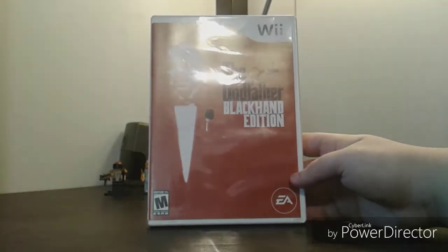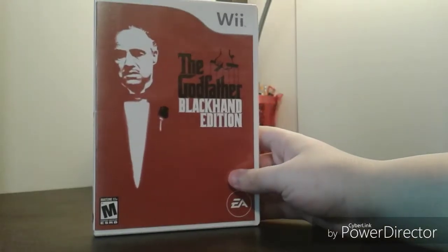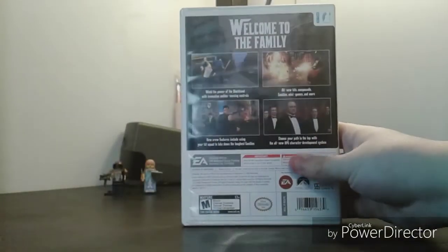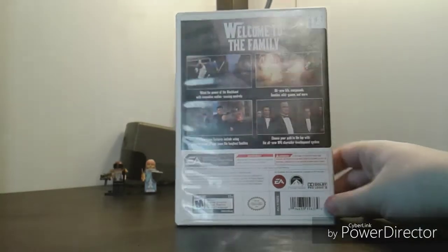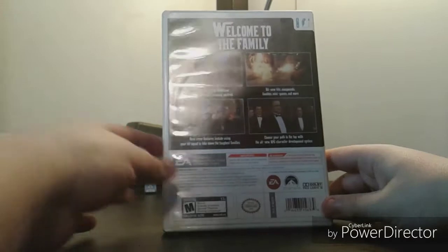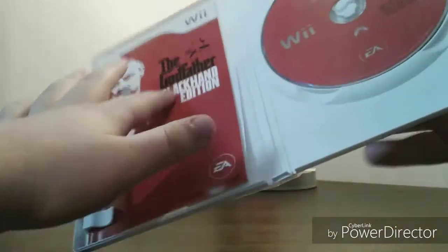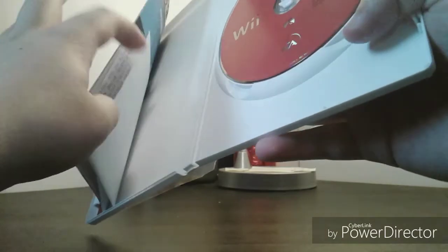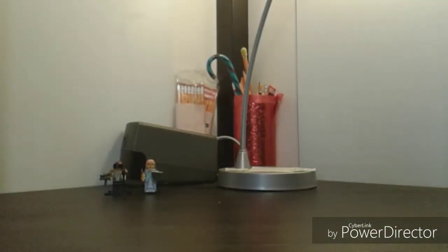I don't know if The Godfather game actually takes the plot of the movie — I haven't seen the movie. We got Vito Corleone: 'I'm going to make you an offer you can't refuse.' Spine and back: 'Welcome to the family.' Screenshots suggest it may follow the movie's plot. Inside is a nice red disc, the Black Hand Edition manual with EA cheat codes, and even the original receipt from when this was purchased. I've got way too much stuff for this haul video, so let's move on.